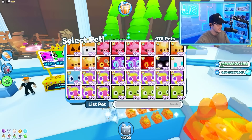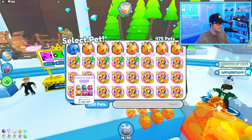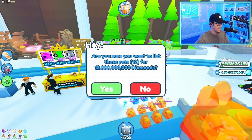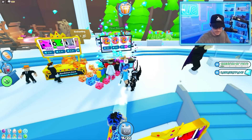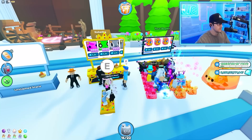I'll sell this huge corgi for 55 billion — I feel like that's decent. Then we'll do some more eggs listed at 12 billion. This is going to be a series of us getting all Titanics, making a ton of gems and making a ton of sales. And it's working — it is actually working. We are so close.